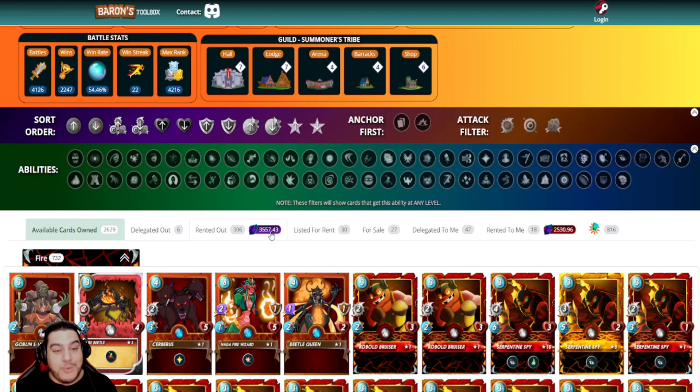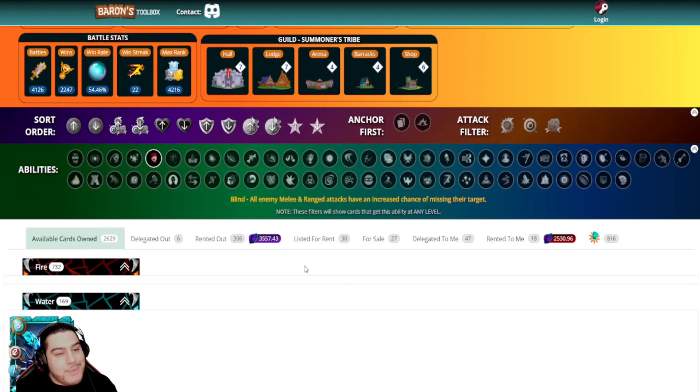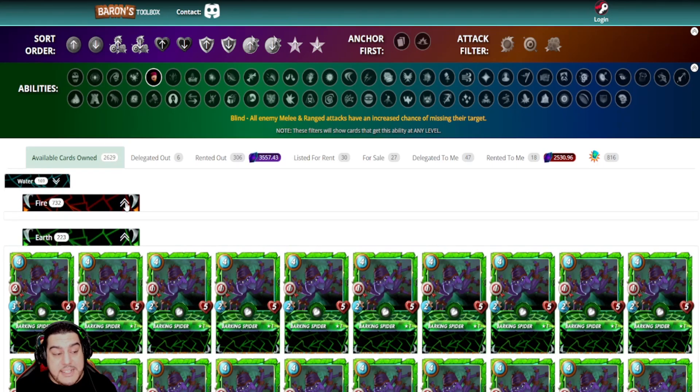For newer players, instead of purchasing a card with an ability you like, you may find you already own that card but the ability isn't showing because it's not upgraded. With this toolbox, you can simply click on the ability you're interested in — let's choose 'blind' as an example — and not only will it give you a synopsis of exactly what that ability does, but Baron's Toolbox will show you all the cards you own which already have this ability, even sorted by different splinters if you choose.